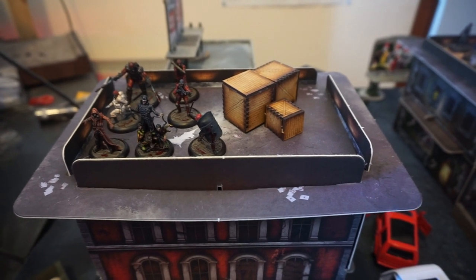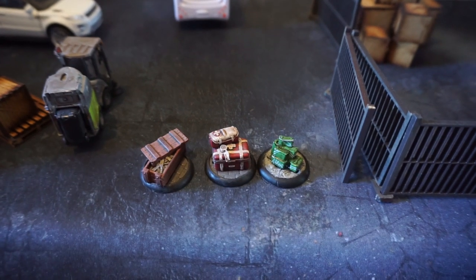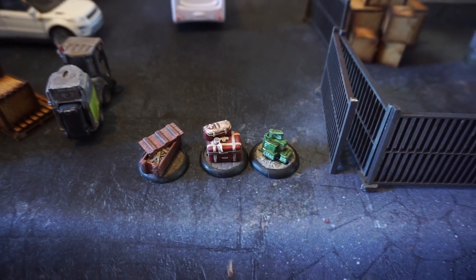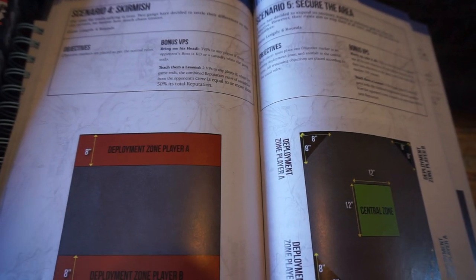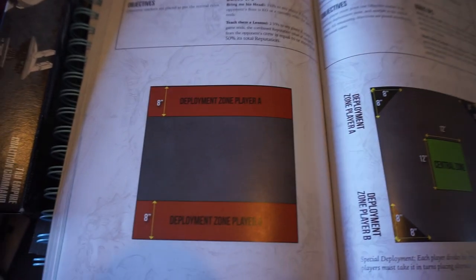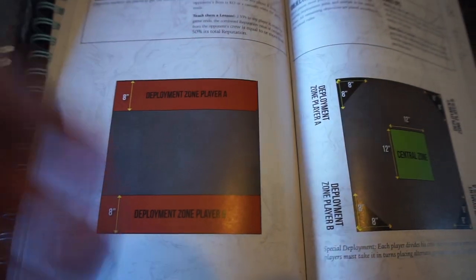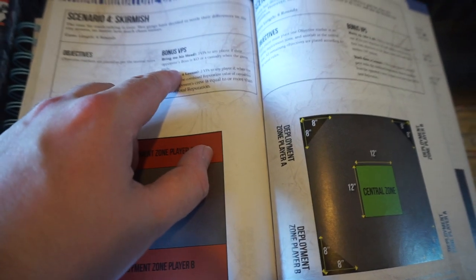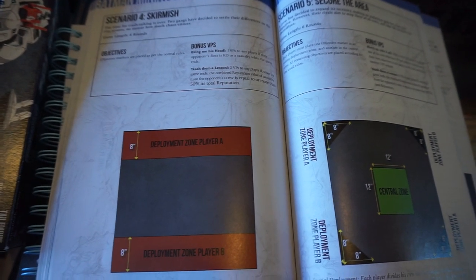We're going to set up sewer gratings and lampposts now, and then decide the scenario. Don't forget to mention the objectives for the Militia side: Contraband, Medical, and another Ammo. So we're going to be playing scenario 4 again today. That's just deploy objectives as and how you want, with 8 inches of deployment on both ends. And then the objectives: bring me his head for killing the enemy leader or knocking him out by the end of the game, and teach him a lesson if you wipe out half of the total reputation value of the enemy crew.